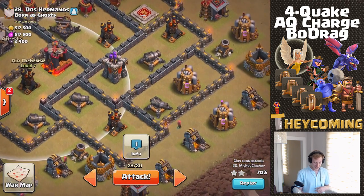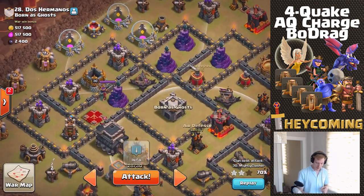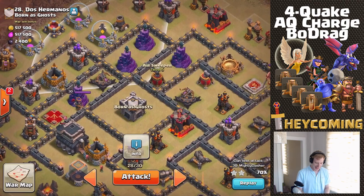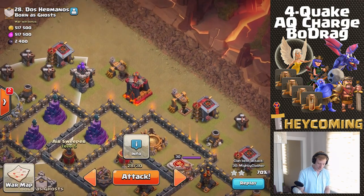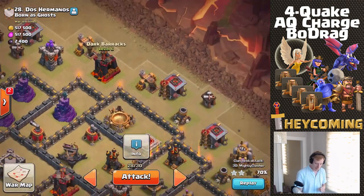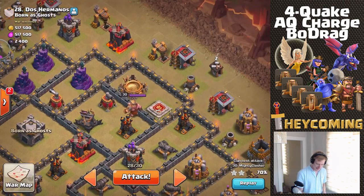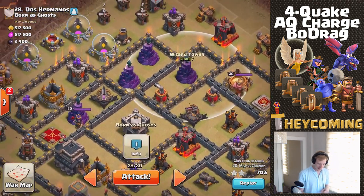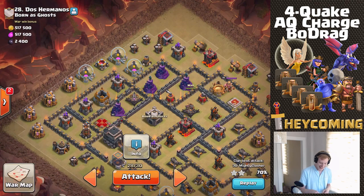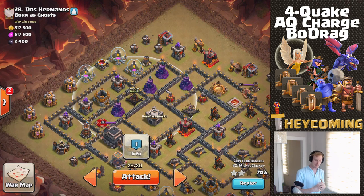Because of the direction of the sweepers and their orientation, I'm going to hit this base with the dragons from this angle. I have one baby dragon to take out these two structures and a minion to funnel these two structures here. As soon as those go down, the dragons I drop should go straight in toward this air sweeper. From there they'll take out the expo, the wizard towers, and get deeper into the base. When they get far enough in, the queen should aggro them and all dragons should snap to the queen. I'll have a heal spell ready for that region.